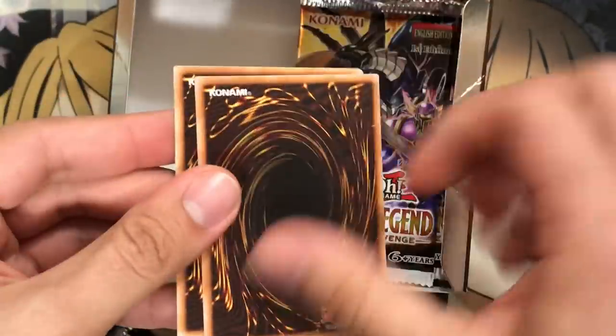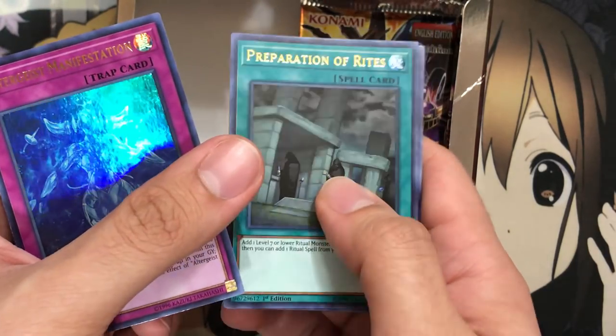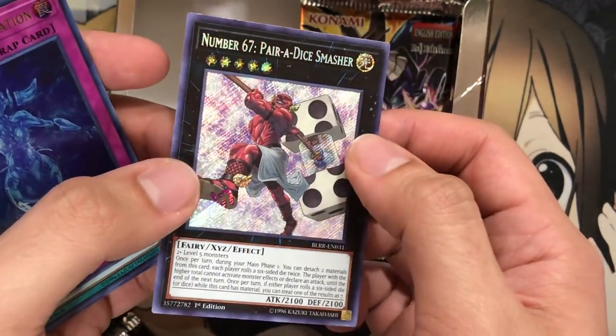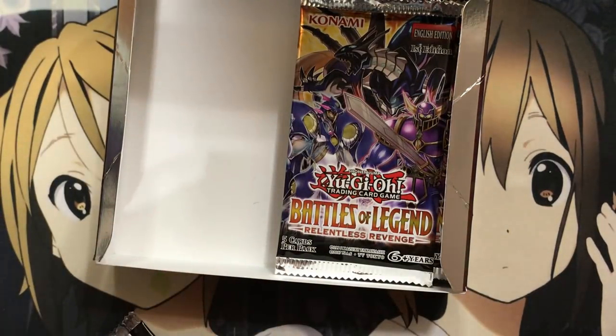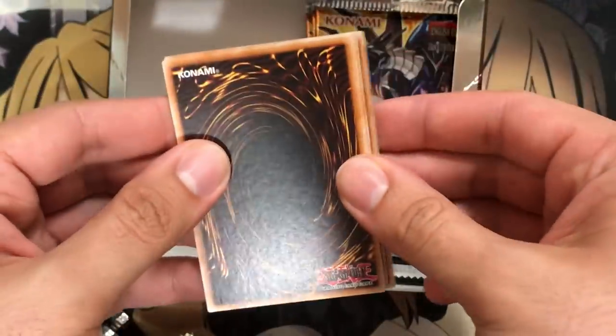I'm definitely liking this set so far — we've only done one box and I'm definitely enjoying it. We have Altergeist Manifestation, Preparation of Rites, Kaiju Files, Perform Age Damage Juggler, and Number 67, Paradise Smasher. In no way can that be Duke Devlin's card, but I saw Dice and that's what I immediately thought. I've only pulled two number monsters so far — I wonder if the new number monsters are all Secret Rare. They do look cool, and those ones definitely look like they were done with the holo foiling correctly.